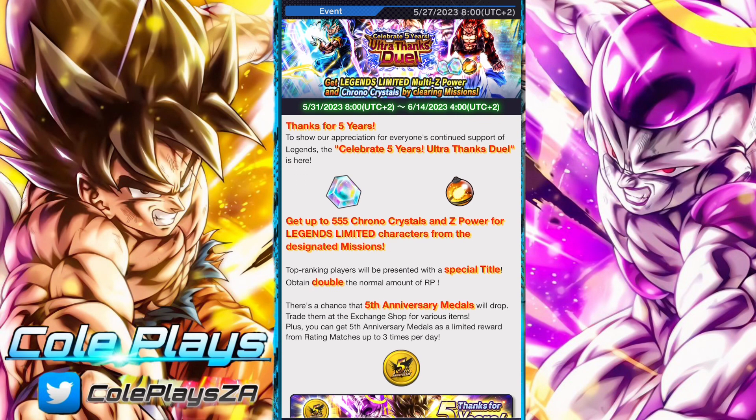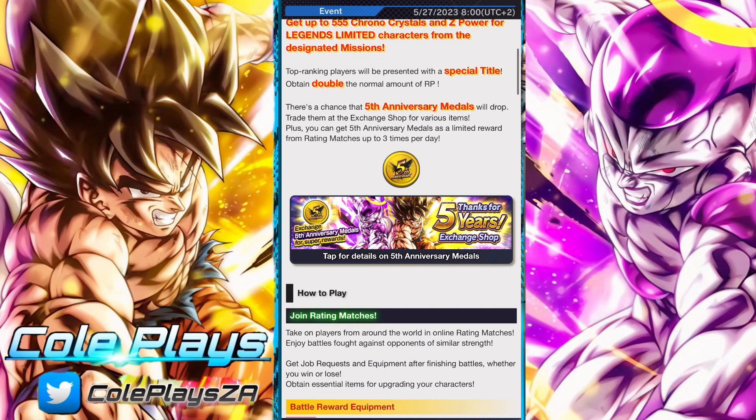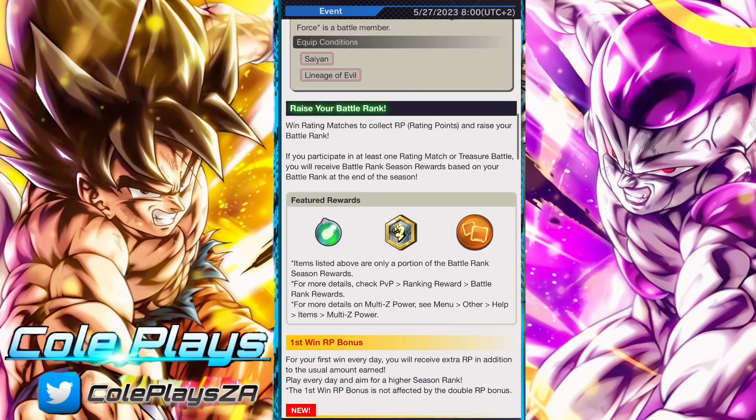This is the Ultra Thanks Duel Season 1 and it will run until the 14th of June, featuring 555 Chrono Crystals and 100 Legends Limited Z-Power. You also have a chance of obtaining 5th anniversary medals from partaking in rated PvP, with the rewards refreshing up to 3 times per day.